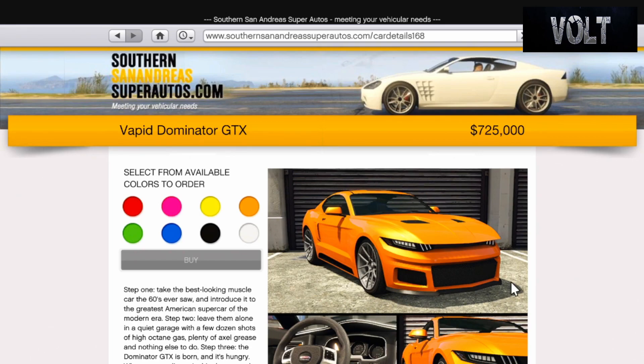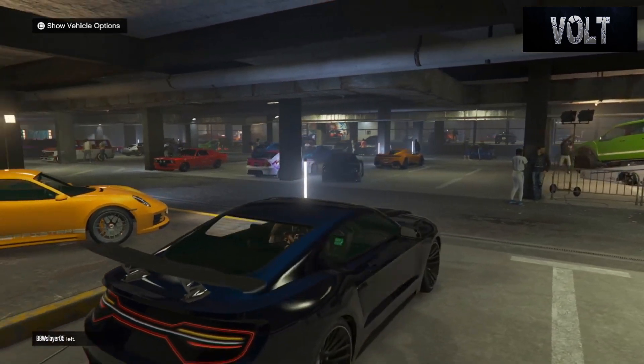So $725,000 for this build. I think it's based around a Ford Mustang as well as a Dodge Charger — like a newer style. I could be wrong on that, people can roast me down in the comments. But that is what I believe it's based on — they mixed the two together and created this hybrid. Once you have your car and your color, meet us at the Los Santos Car Meet location.